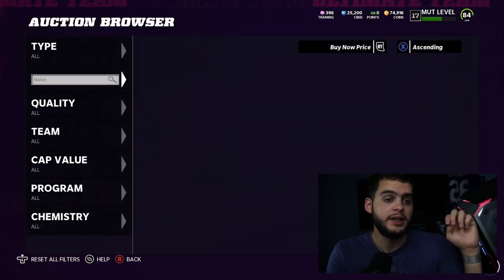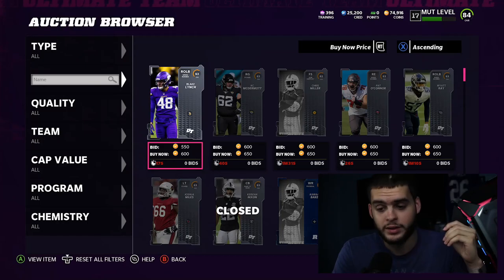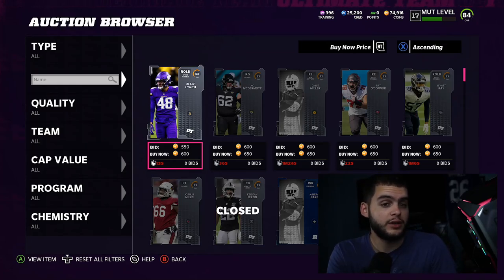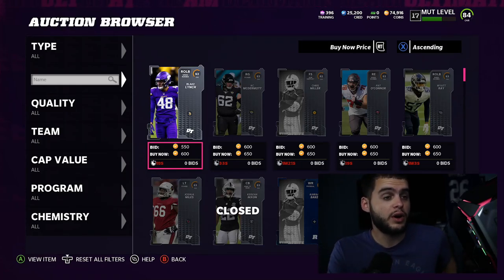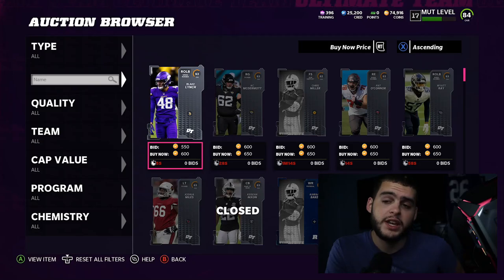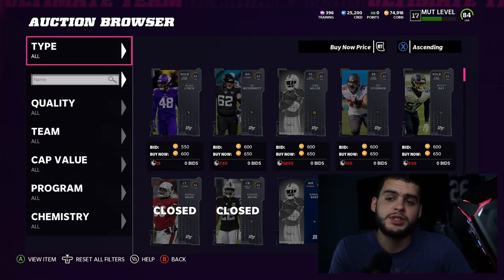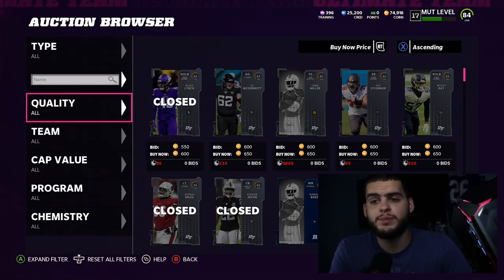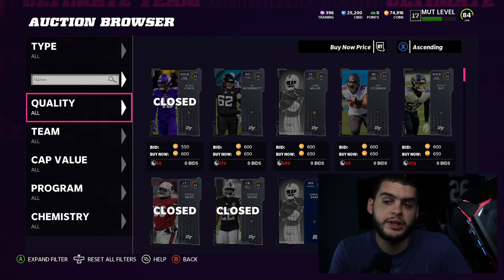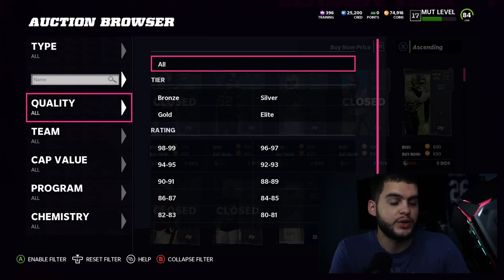One more thing: do not go for the flashy cards. No money spend teams can't have the luxury of getting who they want — they need to get who they need. Remember that: wants versus needs. People with god squads who spend money on packs can get who they want. As a Giants fan, I may prefer Lawrence Taylor at outside linebacker, but there may be a superstar MVP Von Miller fully powered up with thresholds who's only 150k, versus Lawrence Taylor at 600k who also has thresholds.